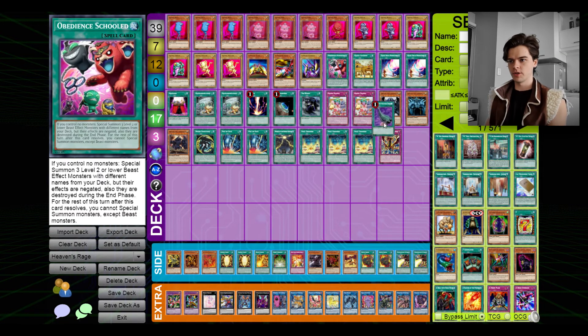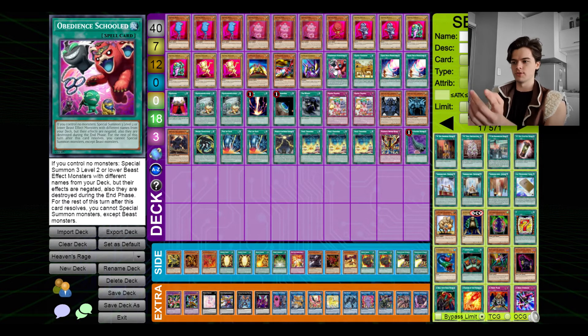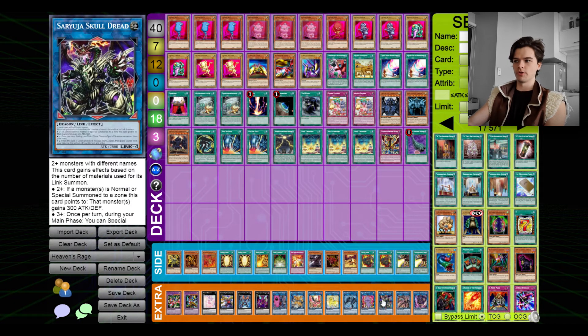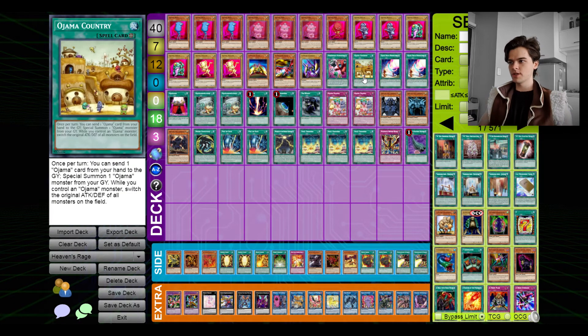Next up in the Ojama engine spell cards — all of which either search for Ojamas or get out tributes for your God card. Obedience Schooled: if you have no monsters, you special summon three level two or lower beast effect monsters with different names from your deck, so this card is just a one-card, three-tribute play. However, you can only special summon beast monsters for the rest of the turn, so it's best saved for your Egyptian God. We do have quite a few beast monsters in the extra deck you can go into, but you won't be able to go into Skull Dread.